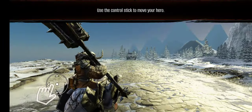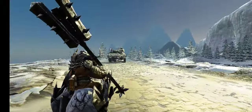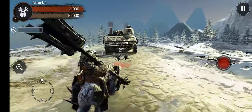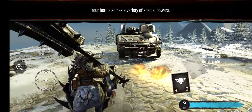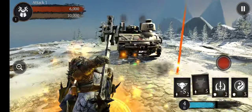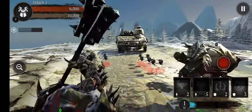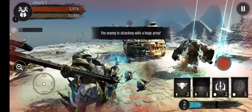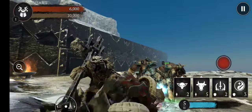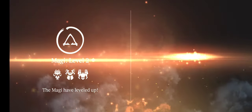I didn't get to choose the graphics — this is still early access. Use the control sticks to move your hero. Graphics are kind of mediocre at best. The enemy attacks — protect the base and survive. Your hero has special abilities. Minotaur! Look at that minotaur going straight into their enemies.